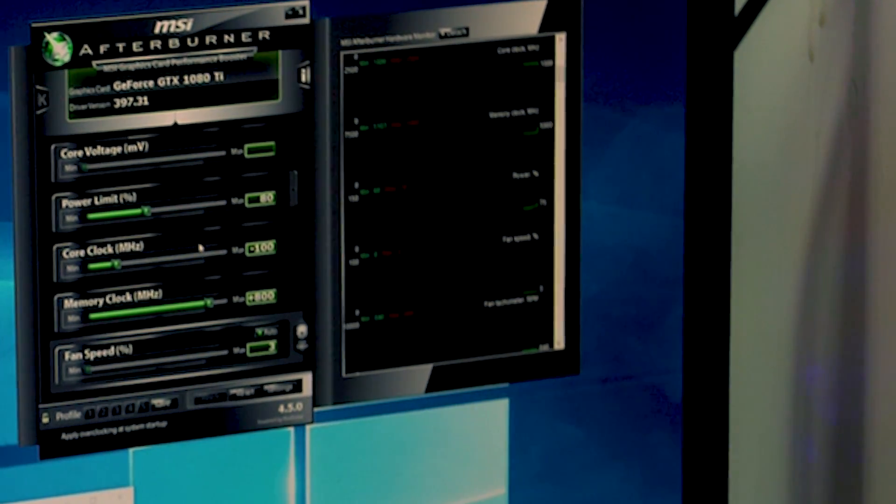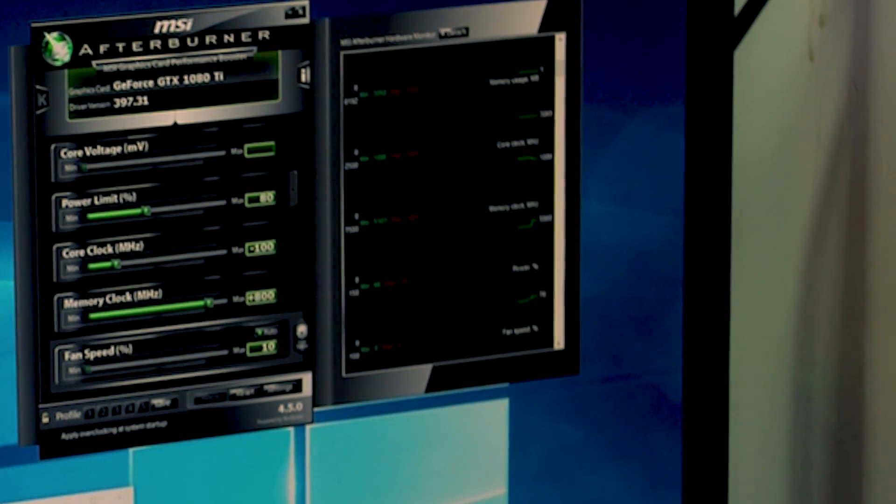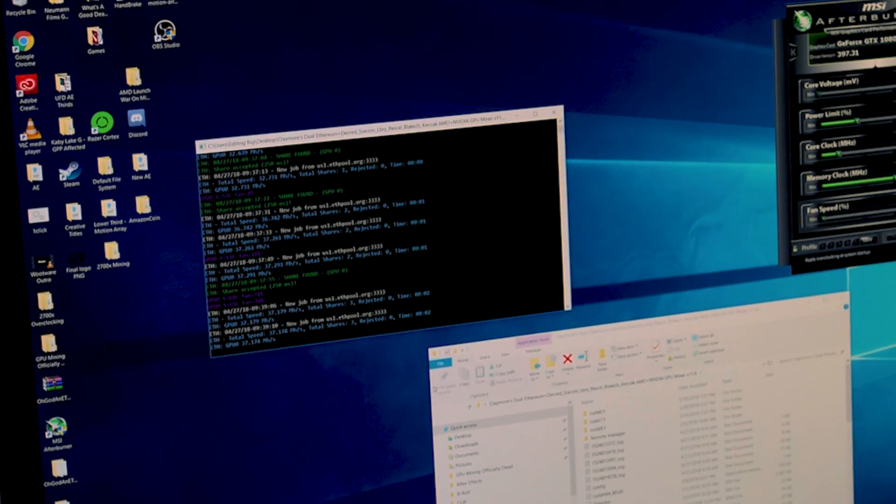Now I want to apply my standard overclocking for Ethereum: plus 800 on the memory, minus 100 on the core clock, and the power limit down to 80%. Our memory clock is now at 11.8 gigahertz. So about 37.1 to 37.2 megahash is what my overclocked 1080 Ti is doing on Ethereum performance. Now we're going to reset everything back to stock clocks.